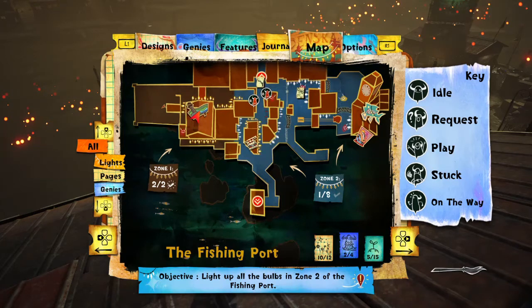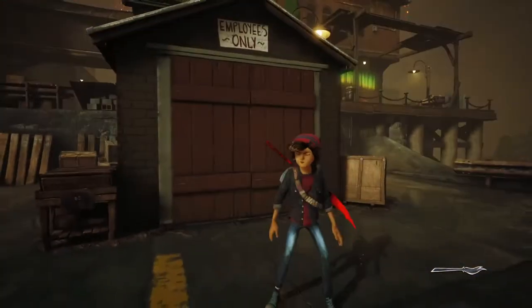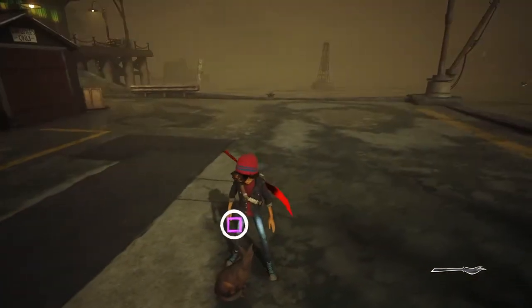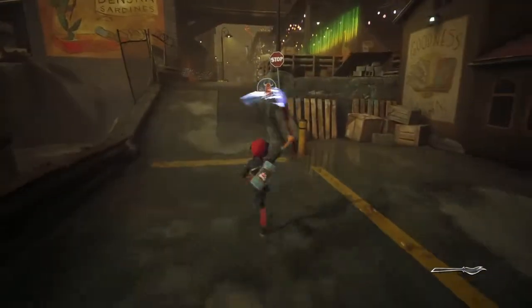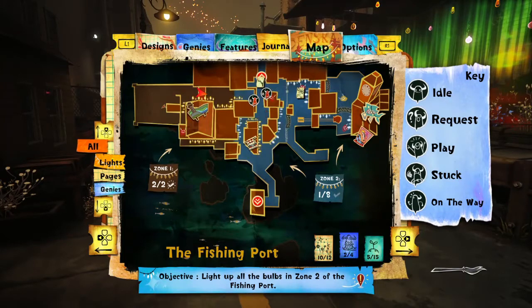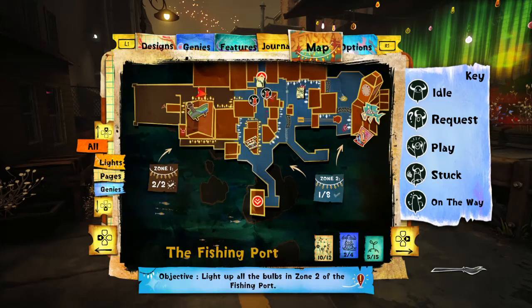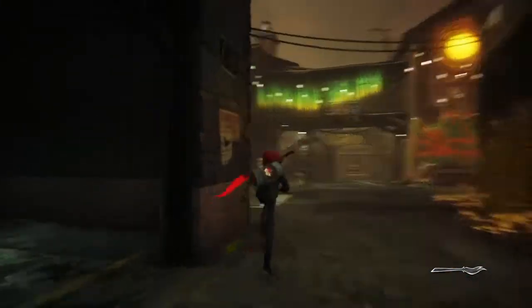It doesn't really say what to do — light up the bulbs in zone two of the fishing port. Oh okay, so we've basically already done everything here. There's an employees-only area with something there. All right, I'm gonna go to the other lights that aren't lit yet because it says there are some lights here but they are not on yet.